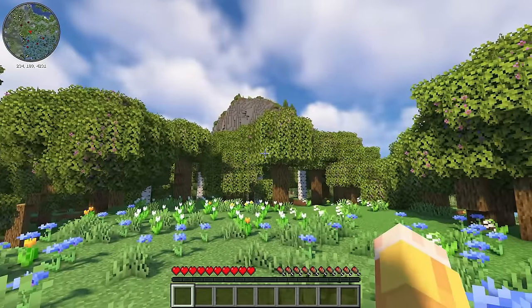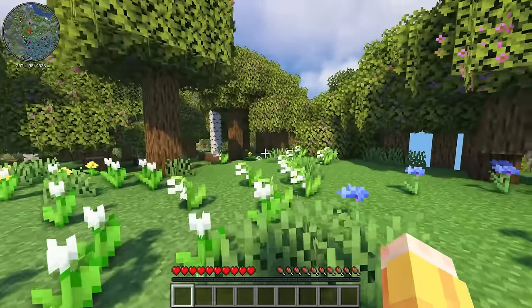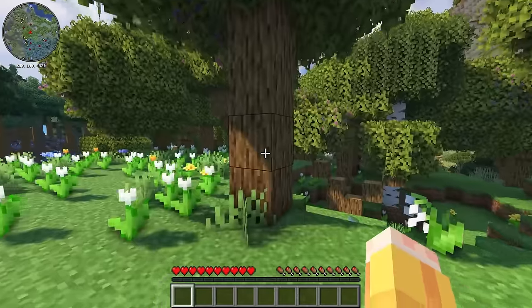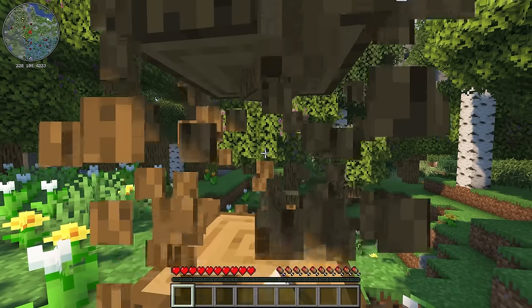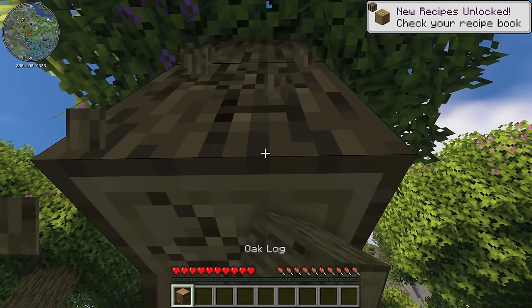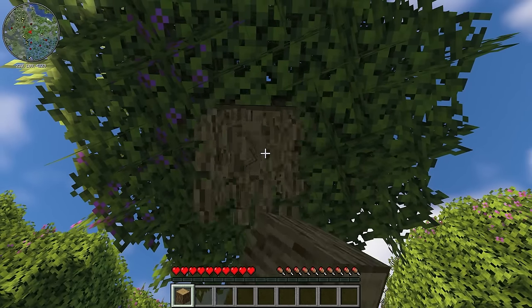So today we're starting off in what looks like a flower forest but with tons of azalea trees. The first thing we need to do is get some tools, so let's begin by punching this tree so we can make a crafting table and all of the necessary things we need to begin this Minecraft journey.